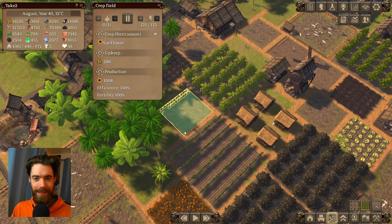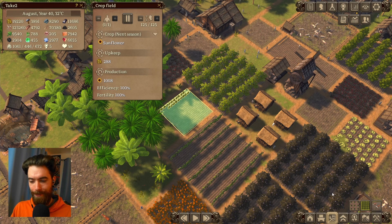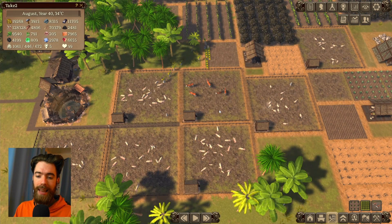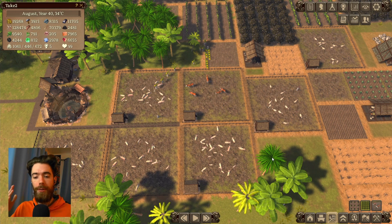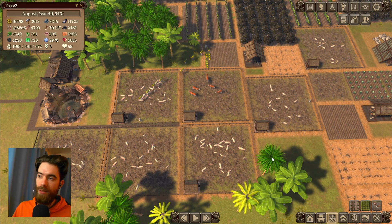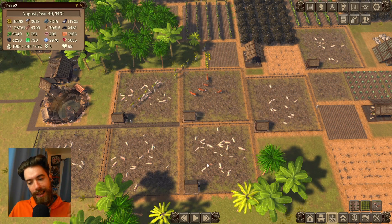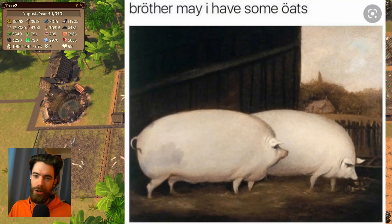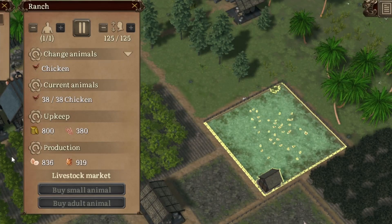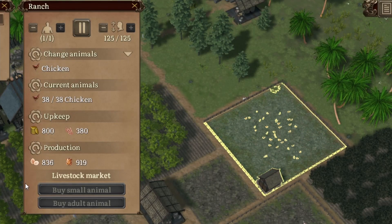Are the ranches going to shake things up anymore? We have four different animal types: chickens, sheep, pigs, and cows. All of these cost oats for upkeep to feed the animals, and they are all going to produce meat as well as a byproduct — unless you are the pigs, in which case your byproduct is just more meat. The chickens are a cheap upkeep option, but already you can see that these ranches are going to be a major player in terms of food production.